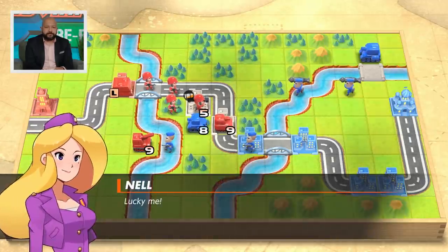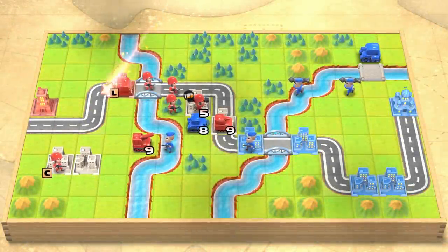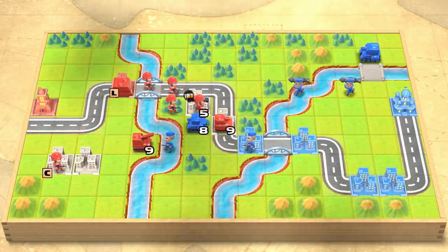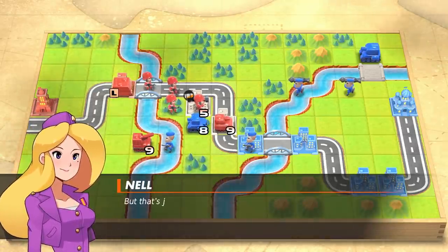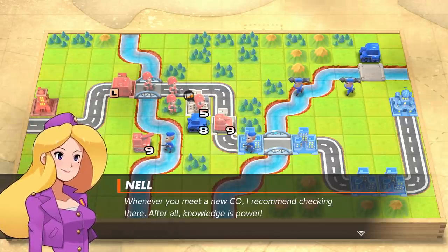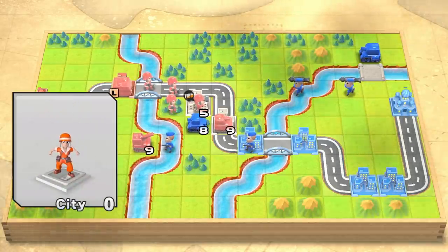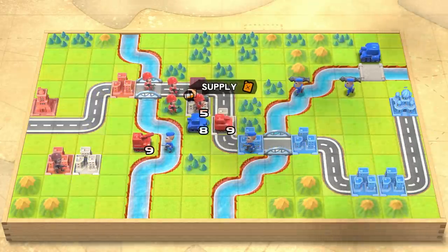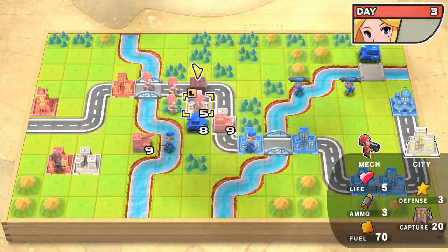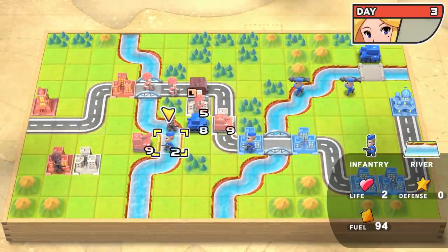I'm going to activate it right now — here we go. They have a greater chance of dealing high damage in battle, but everyone's different. Even Olaf has a really good CO power. Olaf's CO power actually allows him to make it snow, which changes the battlefield, because his units aren't affected by the reduced mobility and range — but your units are. So you really want to try and avoid that.